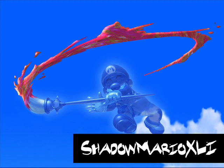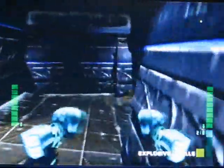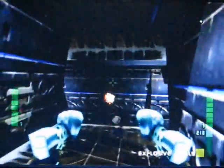Alright, we are back. Shadow Mario 41 here with more Perfect Dark with enemy rockets, so let's continue the last mission. We blew open the whole of the Inner Sanctum, we equipped the Phoenix weapons, and we are exploring inside.